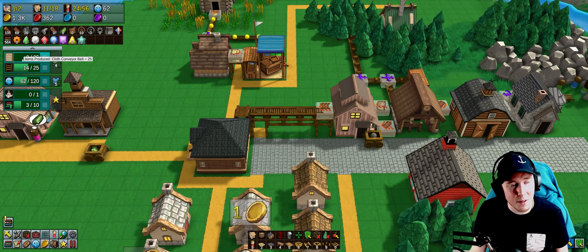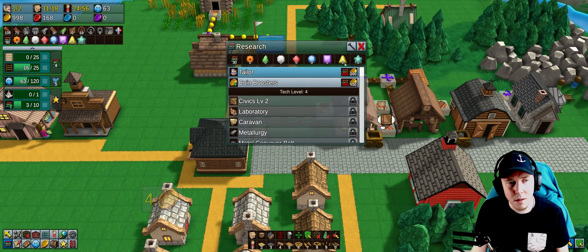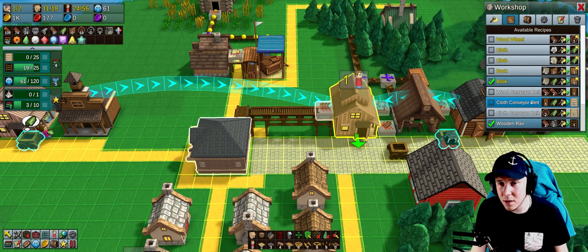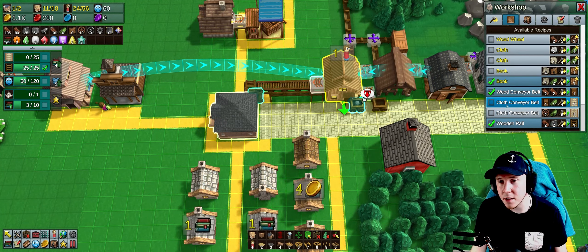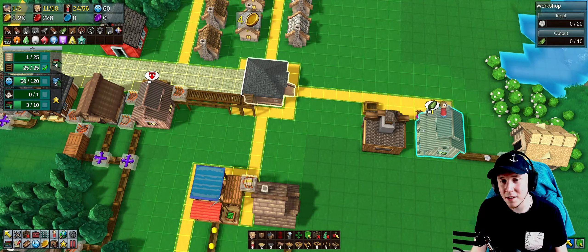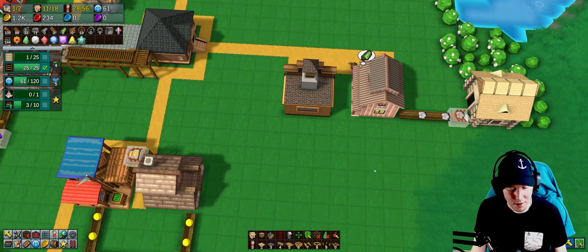The next step is cloth conveyor belts, which I think I can unlock now. I'll also get some more unlocks. Cloth conveyor belts are produced from this building and need wood conveyor belts as input. I feel like I should create another conveyor belt to deliver cloth, but I also need to increase my cloth output — I'm noticing I don't have enough.